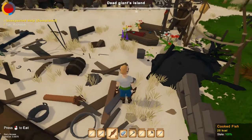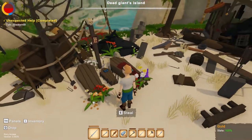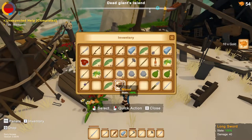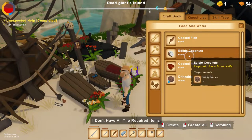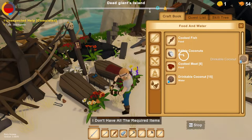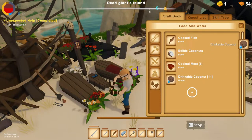Basically your food problems are solved. Oh no, look at this — this is so sad. Apparently we stole some gold from that place. Just right-click and as you can see he'll make a bunch of edible coconuts until you decide to stop.